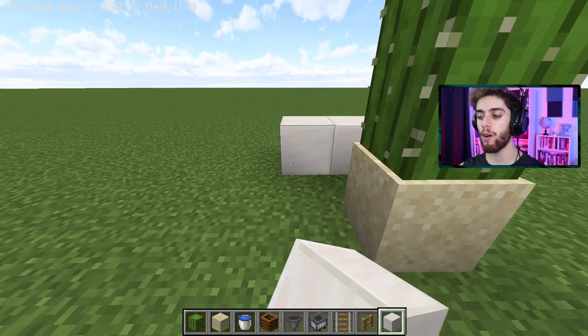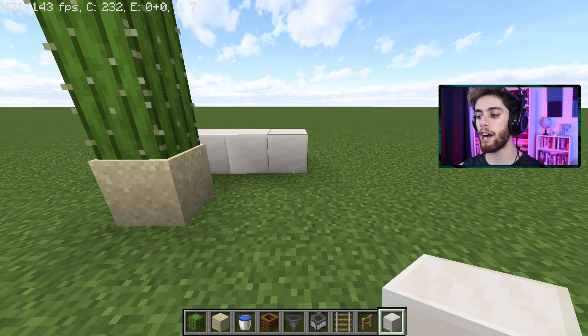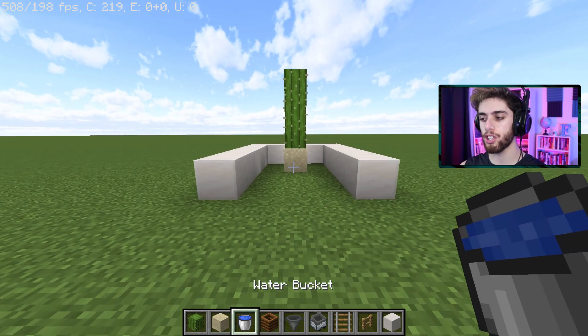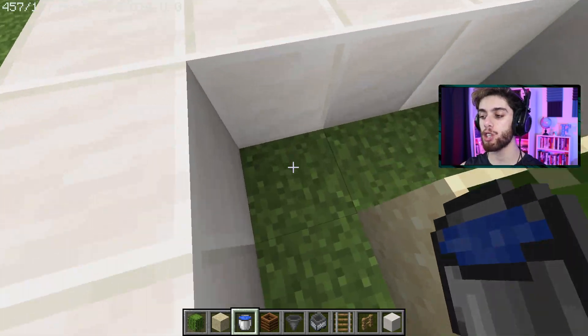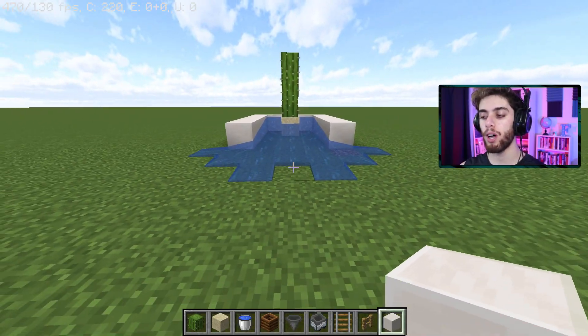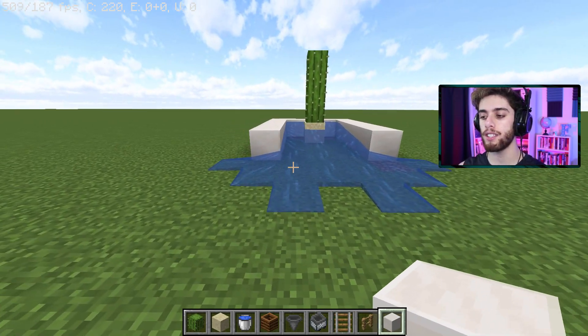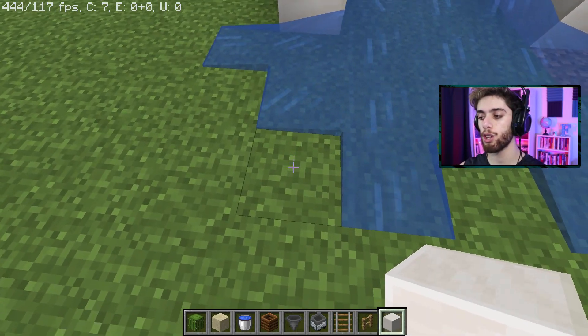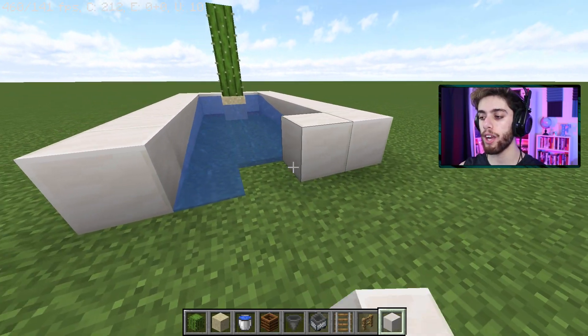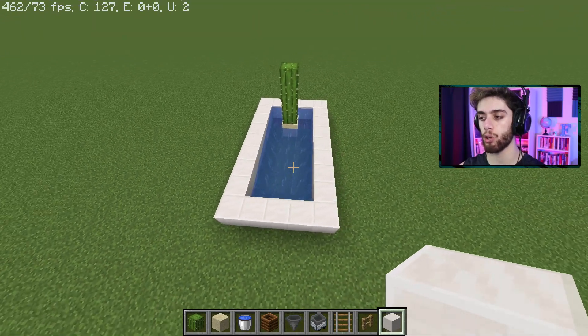Now go to the back of your sand, leave a space of one, and place down a building block. On each side of that building block go out by two, then bring these outward blocks down. Now take out your water buckets, go to the back of the sand again, and in each corner place down one bucket of water. Then bring your building blocks down until the water stops — one, two, three on each side.